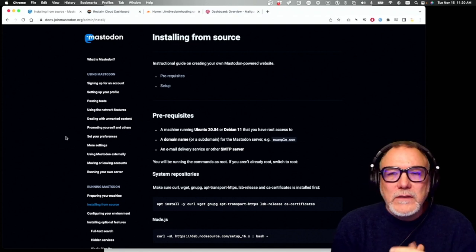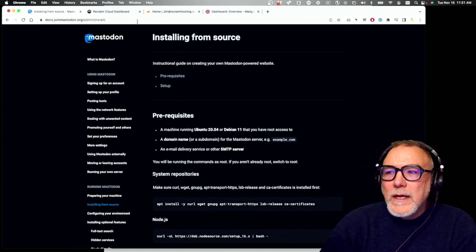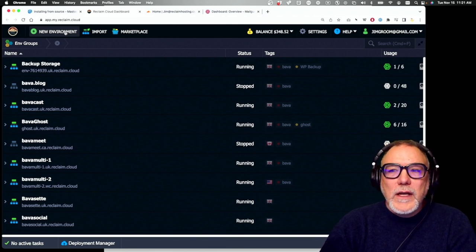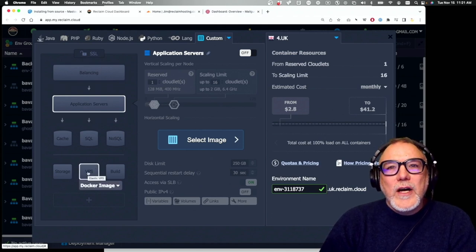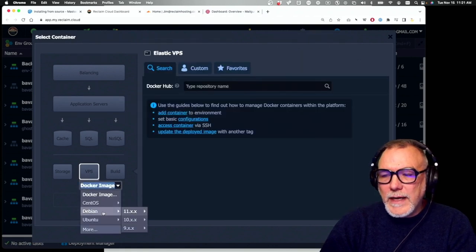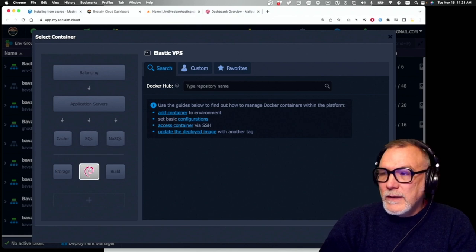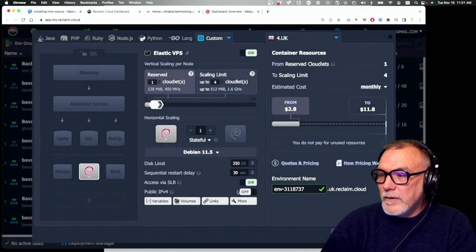This is specific to Reclaim Cloud — you can do this in other places, but this is for those who want to play with Mastodon on Reclaim Cloud. Here is the Reclaim Cloud interface. I'm going to start a new environment and install this on a VPS. I'm going to use Debian 11.5 because we've tested it and it works.